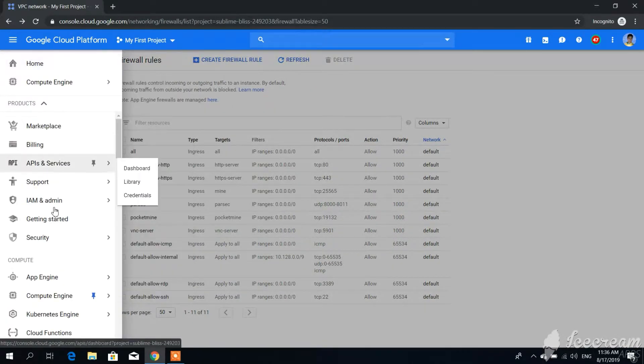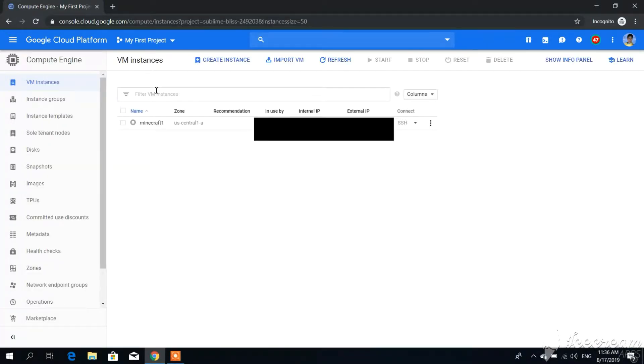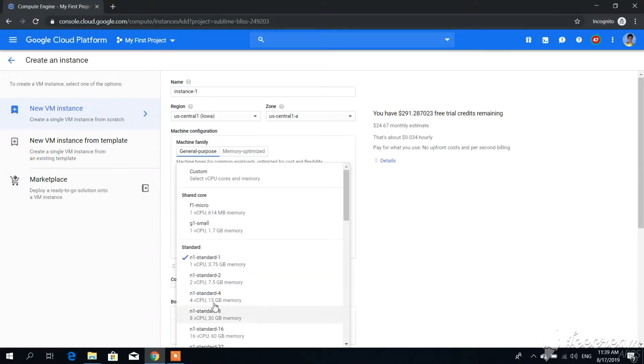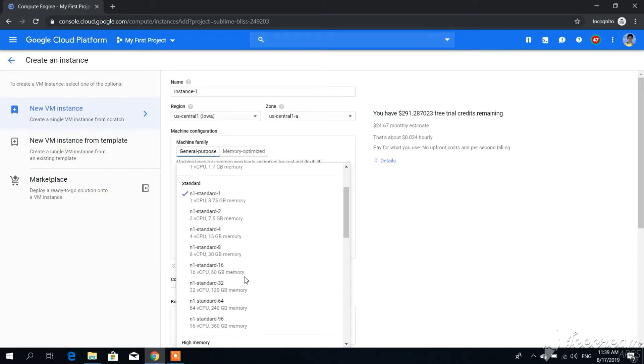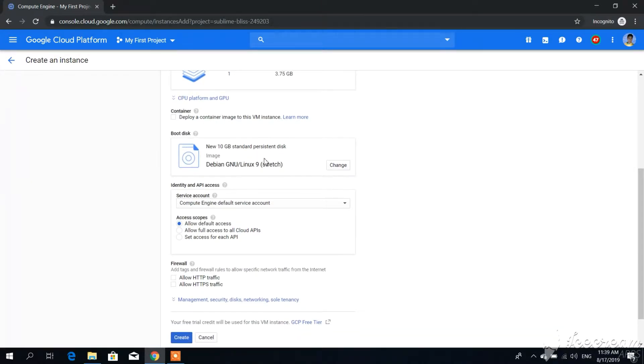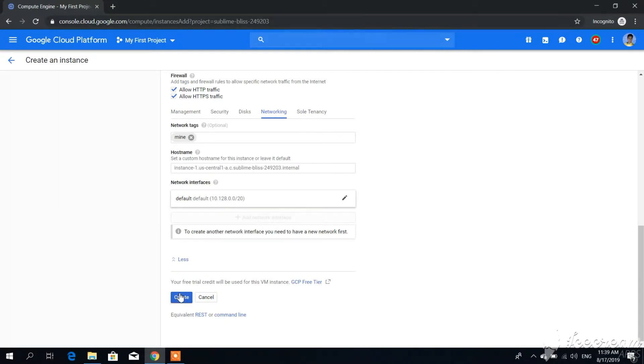Go back to the navigation menu, under Compute Engine click VM Instances. Now we're going to create an instance — type in any name you want. For machine type I'm going to stick with the standard one, so my monthly estimate will only be $25, meaning I'll be able to last 12 months from the $300 credit. I'm going to use this operating system and 10 gigabytes of hard drive. Check the boxes to allow traffic, click here, select Networking, and type the exact target tag you typed when creating the firewall rule.